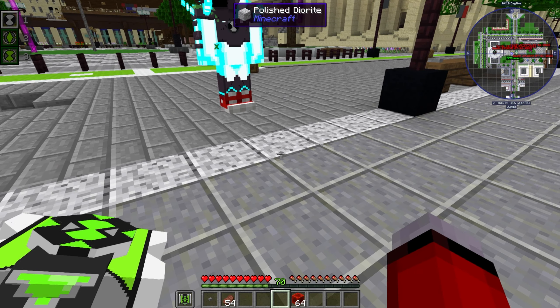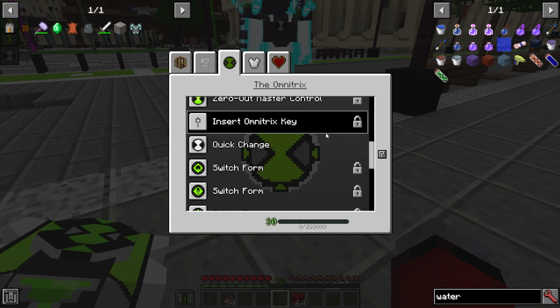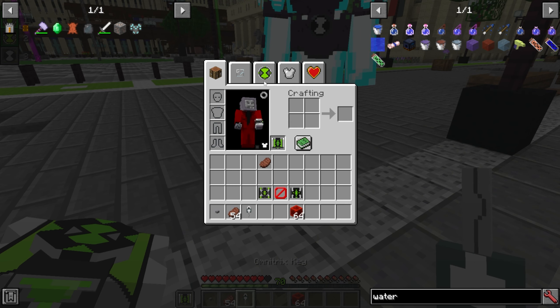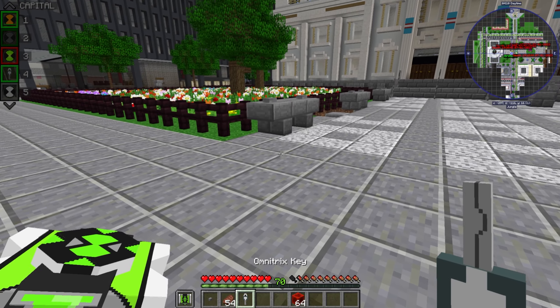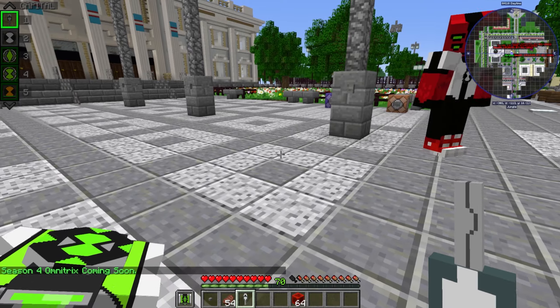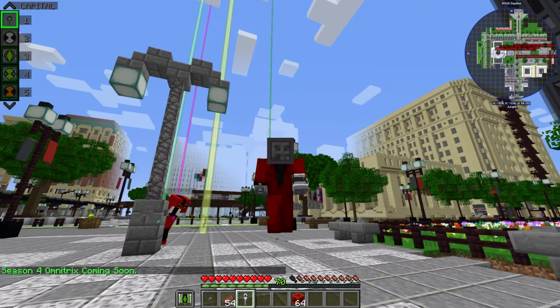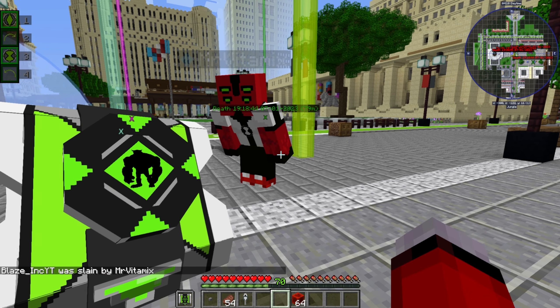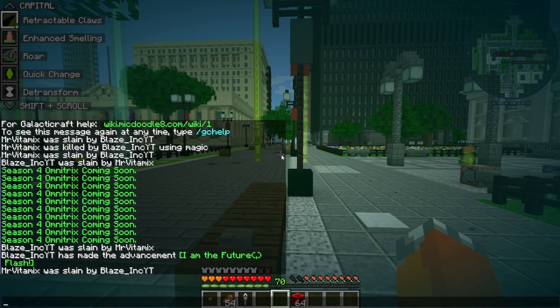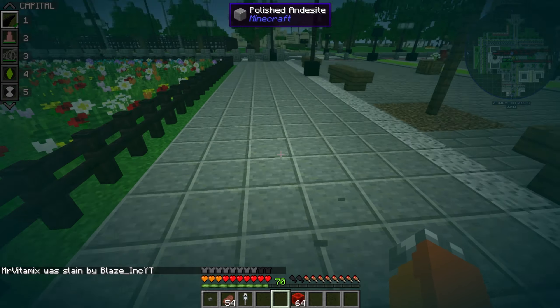Now we have the season three Omnitrix — I don't think there's anything different. There's an 'insert Omnitrix key' option. Season four Omnitrix coming soon! Is that Wraith? I didn't know Ben got Wraith this early. Enhanced smelling — I can see you through walls if I wanted to.